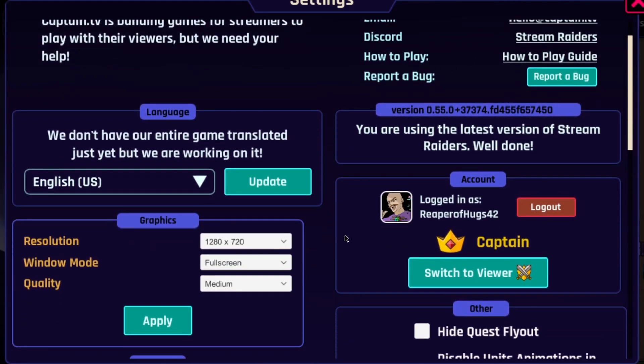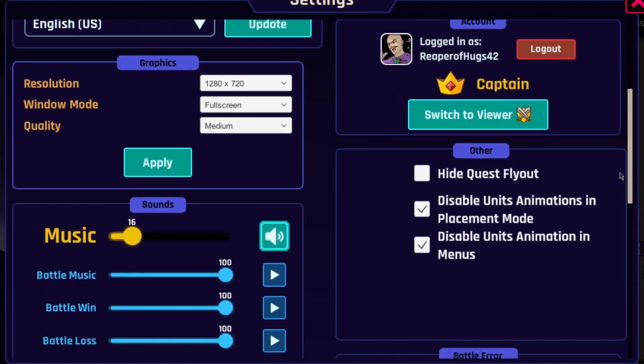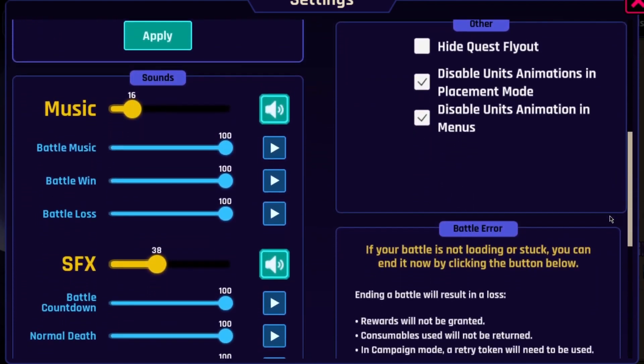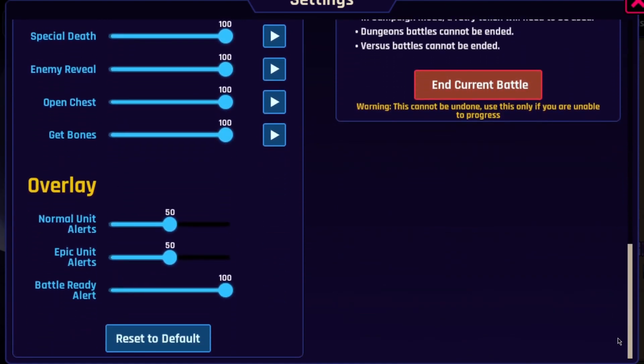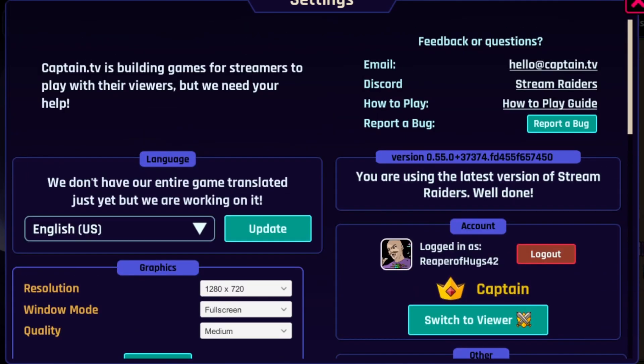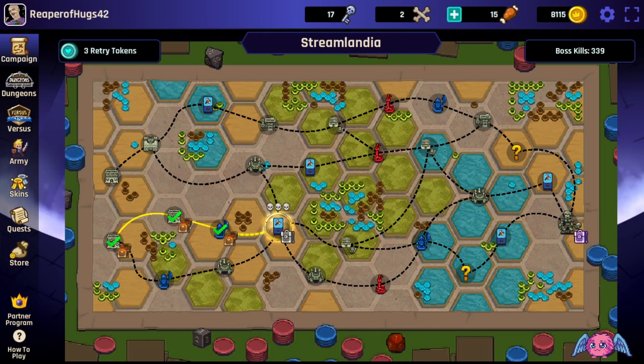The settings are very simple. You can do full screen or windowed. I turn the graphics down a little to make it easier on my stream, since I stream from one PC. Get the music where you want it, the graphics, and you can even put an overlay over your whole system, which is honestly great for your viewers to be able to see and engage easily. You can even switch to your viewer from here, depending on where you're logged in.